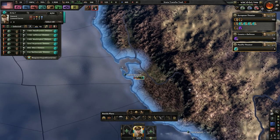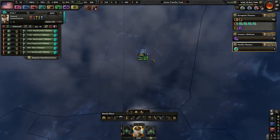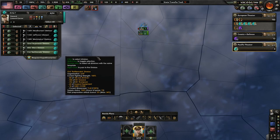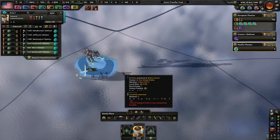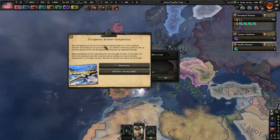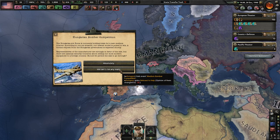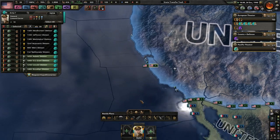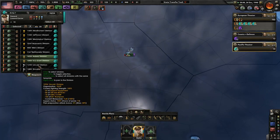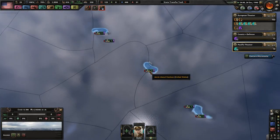You guys will probably need to invade several different island groups. I'm going to put three of you guys at Midway, just so you're kind of in the Pacific. And put another three of you guys here in Wake Island. Even though I already have technically some garrison units doing that, these guys will be very useful for helping hold the islands, as well as being available to strike into enemy islands.